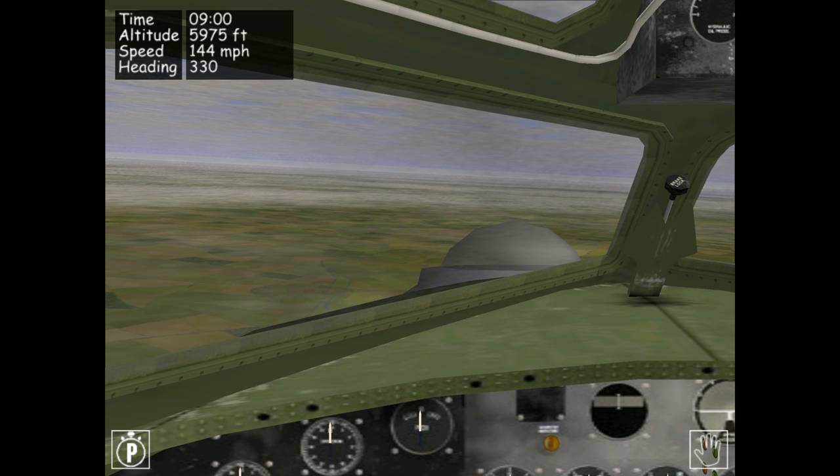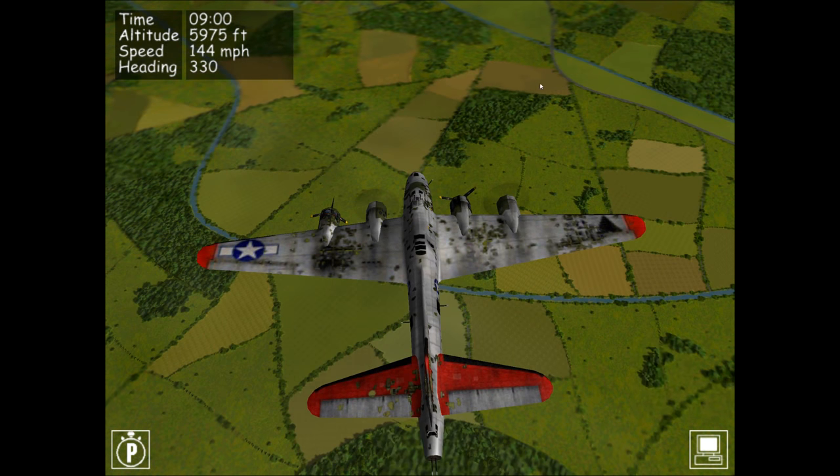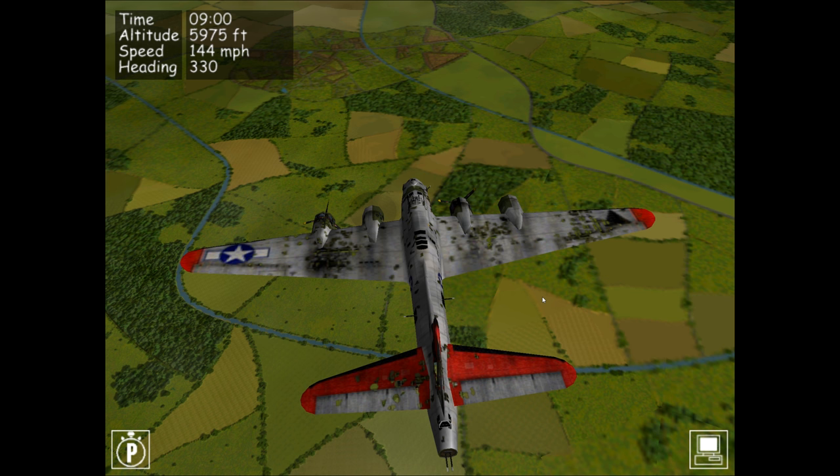Let's look at the exterior view by pressing F2. We've been badly mauled — there's a gaping hole in the tail and most wings and control surfaces have holes almost all the way through them, meaning the B-17 will handle quite badly. We're also down to two engines: engines 1 and 3 have been lost and feathered. We're only running on engine 2 on the port side and engine 4 on the starboard side, which is a mismatched power distribution — one inboard, one outboard — causing a yaw effect that will pull the B-17 off to the left.